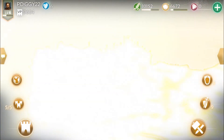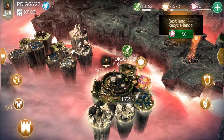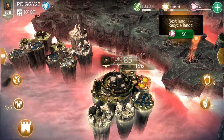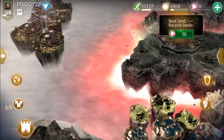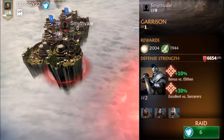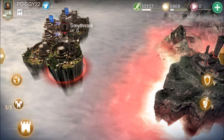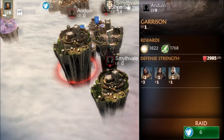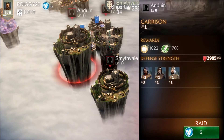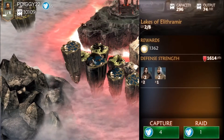This is the multiplayer portion. All those islands surrounding my name are what you attack in multiplayer. You attack those, and you can take the resources off it, or you can capture the land yourself. Each land will garner different resources — some will get you VP points, which increases your multiplayer rank, some will give you gold, some will give you food.